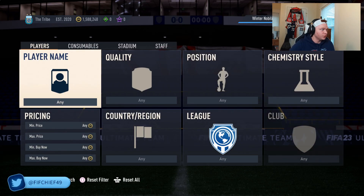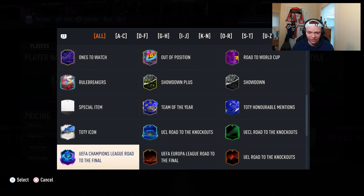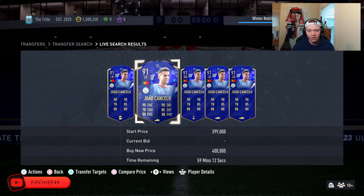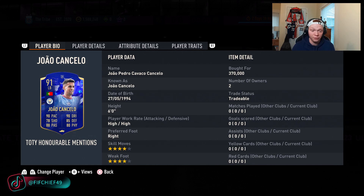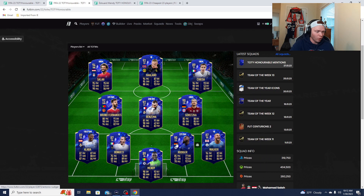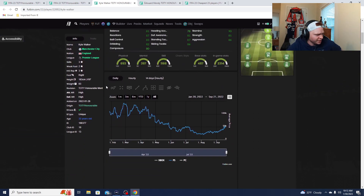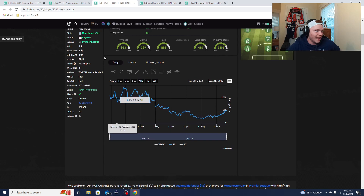Another card I really like is Cancelo. Looking at the TOTY honorable mention Cancelo, he's currently selling for about 400,000 coins. I picked mine up last night — two of them for about 375,000 coins, so already up around 30k on those. I'd compare him to meta defenders like Kyle Walker and Antonio Rudiger. Looking at Walker from last year, he was in packs at about 100,000 coins and instantly shot up to 125k, then up to about 140,000 coins.